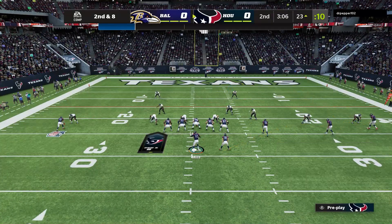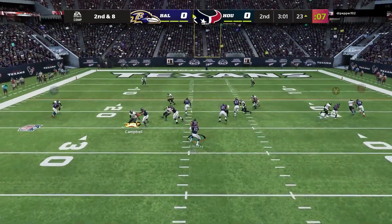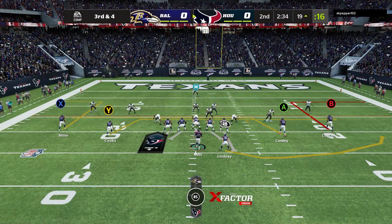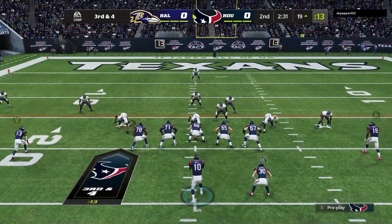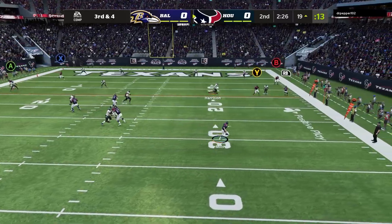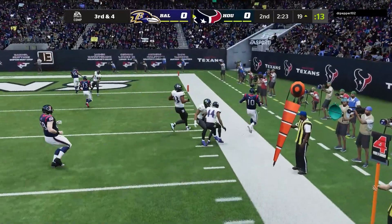I'm going to check to an RPO zone stick play. Normally I'd use a read RPO if I have an athletic quarterback, but Mills isn't that, so we're going with the RPO stick play. Brings up third and four — I'm going to come out in mesh. He's dropping eight guys into coverage so there's nowhere to go with the football. Just going to take off and run for the first down.